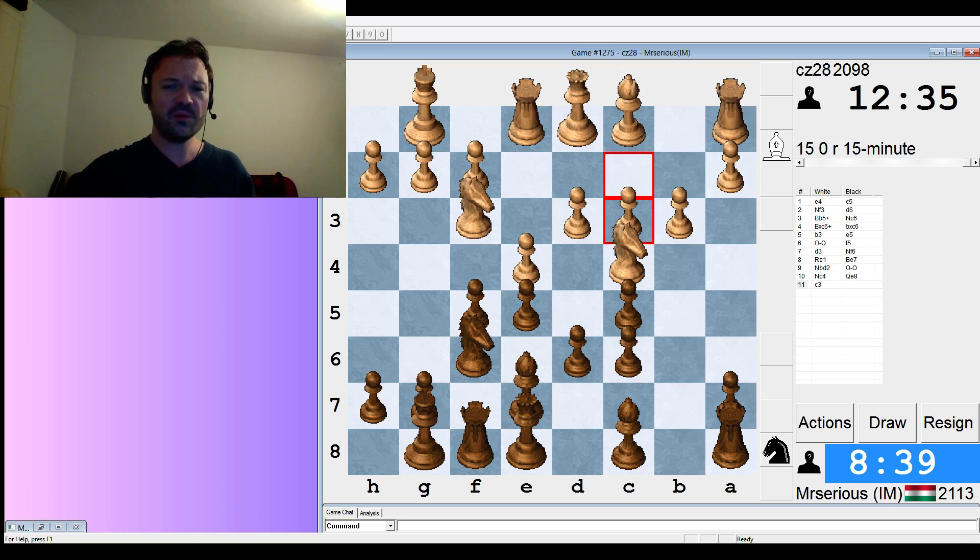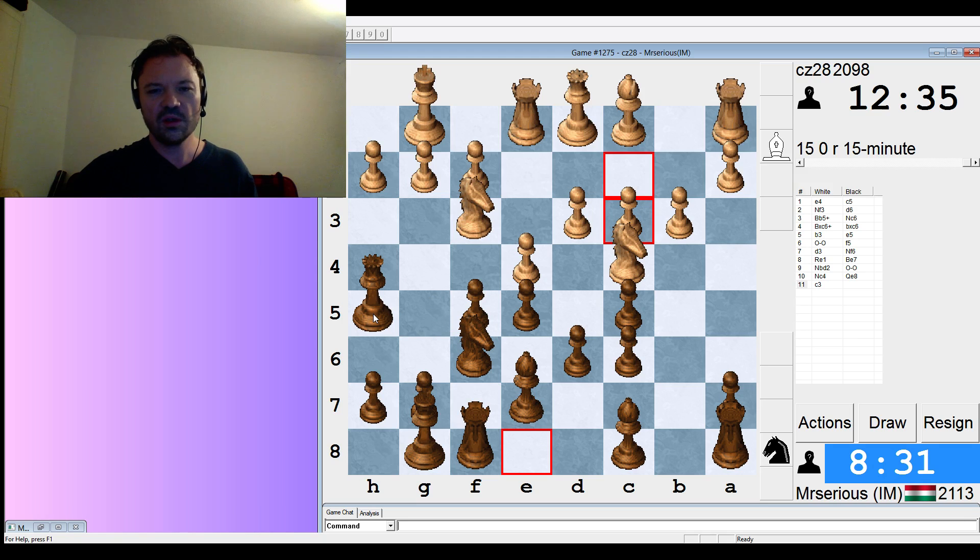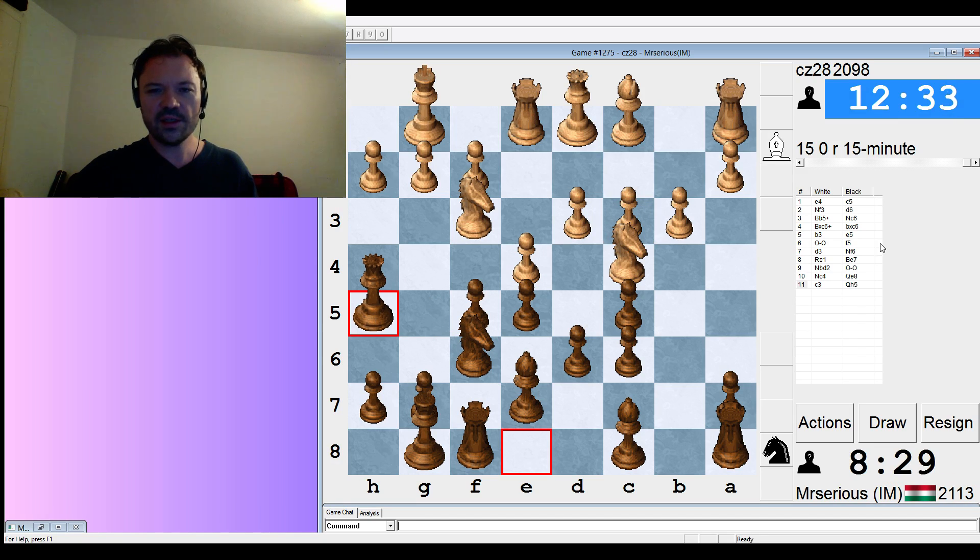Queen h5 — getting off the file looks good, and there's some potential attack on the king side. Queen g6 would walk into some tactics, so we're going to go with Queen h5. He doesn't really have anything special. If pawn takes f5, bishop takes f5, d4, c takes d4, c takes d4, e4 — black has a good game.